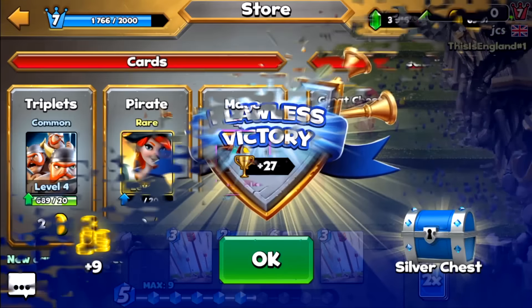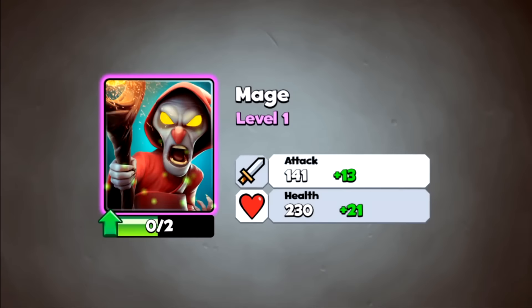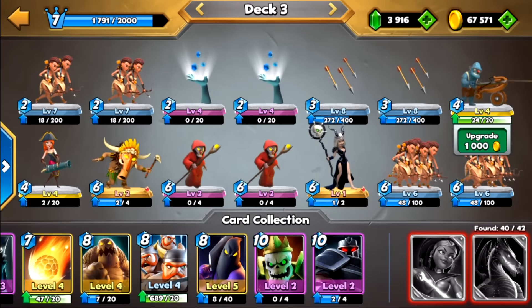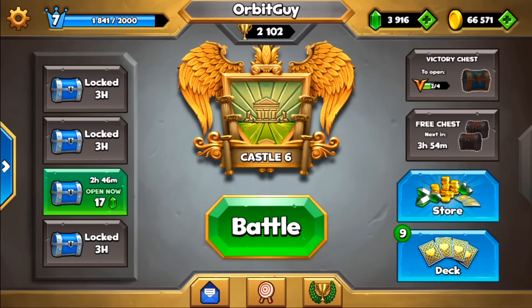We have an upgrade here to the mage in the store and I'm gonna go ahead and do that. Since I happen to have the gold, we will upgrade the mage to level two. I do have the siege ballista there — I could upgrade that again. I don't know if that's totally worth it, but we'll do it anyways because I have the gold.